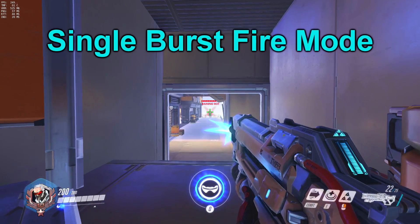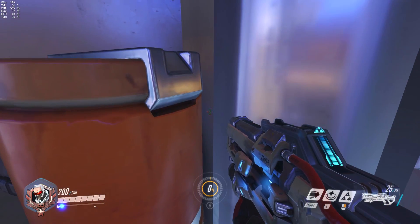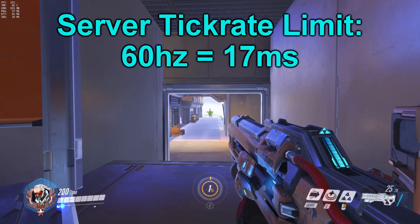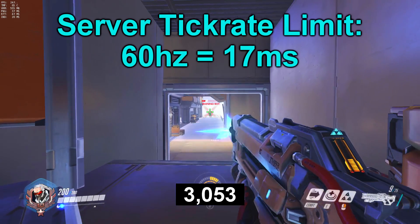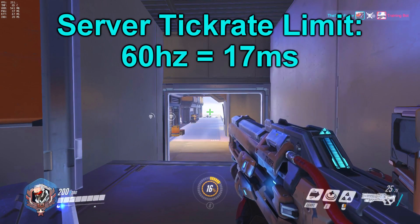If you don't want the burst fire macro with auto-looping, you can remove the delay at the end and play it once per click. Something worth noting is that there is a limit on how fast the server can interpret clicks, which is determined by the server's tick rate — in this case 60 Hz, which translates to about 17 milliseconds.